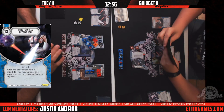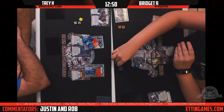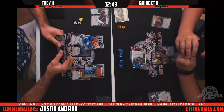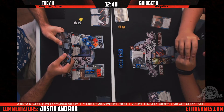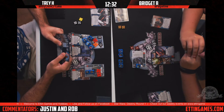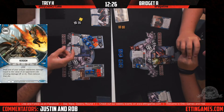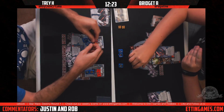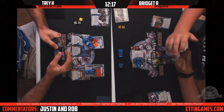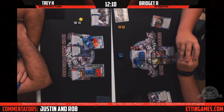Trey is a good enough player he won't get caught with Luke's Protection in hand while she has discard showing. Once again no guns, but she does get a Force Push special which will be very helpful, and a second Your Eyes Can Deceive You. She focuses Palpatine to two or three range. Trey is probably going to play Heroism just so he doesn't have to take the extra two damage, but that does leave him open to the triple discard.